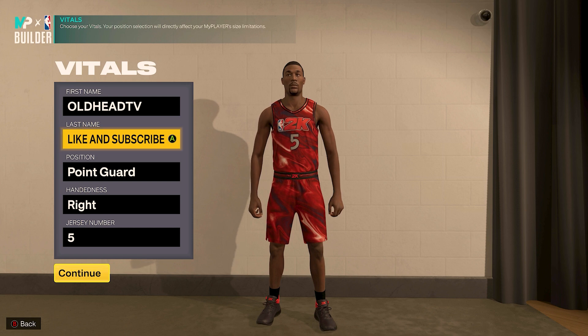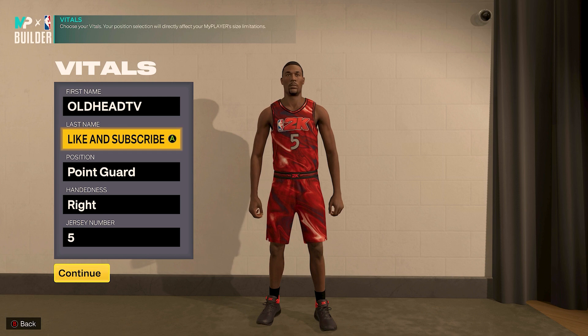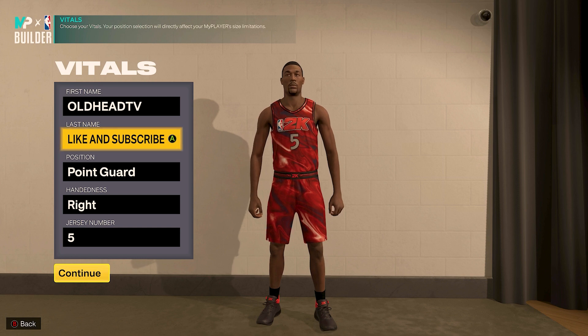I'm back with another banger for my 2K family. Today I'd like to give you the prototype to a pass-first perimeter defender that can knock down the three off the dribble as well as the catch and shoot, pretty solid from the mid-range, and a solid finisher around the cup. He's a big guard standing at six foot four with a seven foot wingspan. I was going for shades of Jason Kidd using all of his measurements, and I did get his archetype name which is a two-way play shot. This build is for playmakers that love to get their teammates involved and play some defense, making it tough for those that love the corner three.